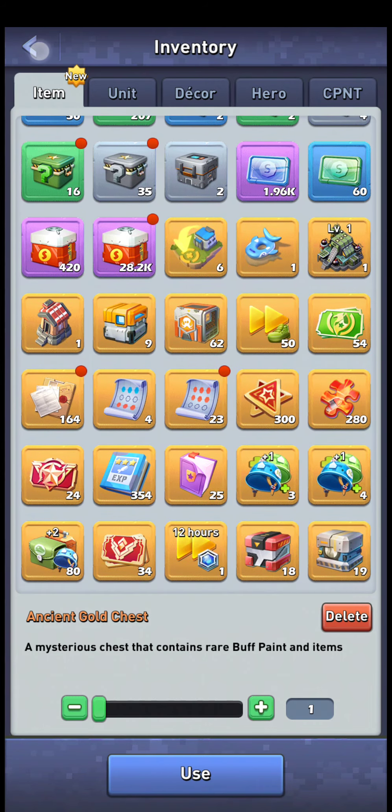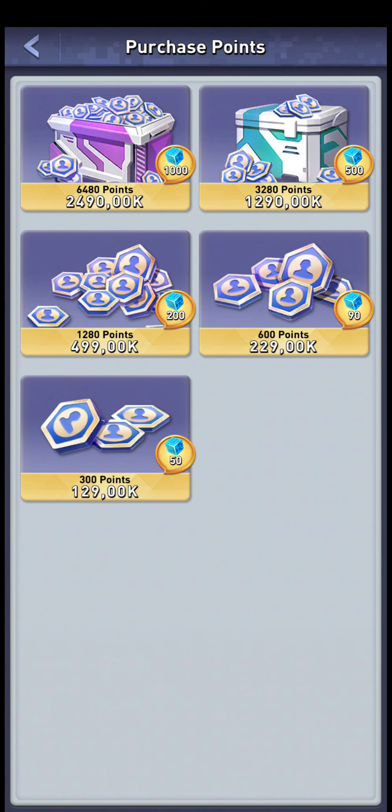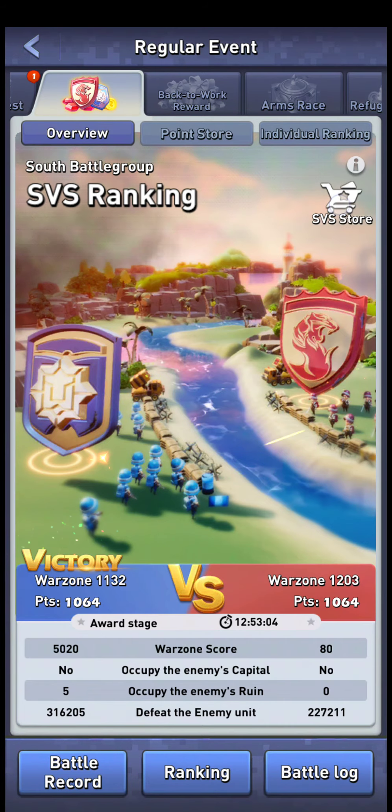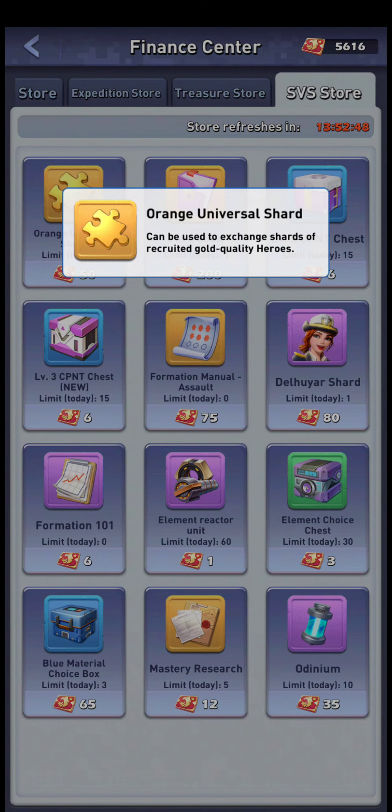I have made a calculation of the full value of the $100 pack here — for $100 you get 6,480 points. That is going to be basically 20,000 gems of value if you are counting with the SVS store values, where each orange universal shard is worth 8.33 Formation 101s and each Formation manual is worth 15 Formation 101s. Keep in mind though that the orange universal shards are maybe actually for a lot of players worth less than 200 gems, so you have to reduce the value of the Formation Choices or the Formation 101s depending on what the orange universal shards are specifically worth to you.